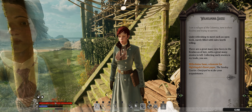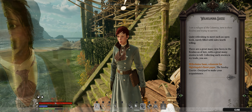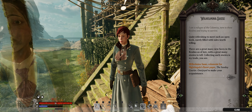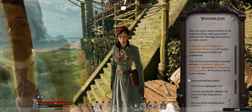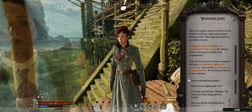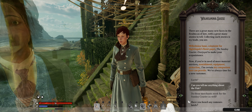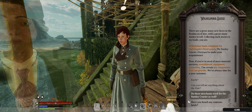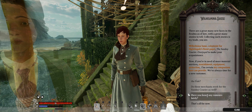We're just going to call her Helmina. So Helmina says she's a columnist for Nightingale's finest paper, a Sunday courier, and she's overjoyed to make your acquaintance. If you're in need of more material services — nourishment, equipment, protection — her companions can provide. We've always time for a new customer. You can ask her about the pale and what she knows, since she's a reporter from Nightingale City, or ask if these merchants work for the paper. So you can do many things, and then you can ask her about rumors.